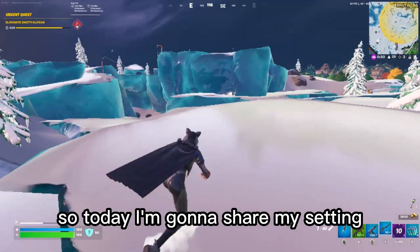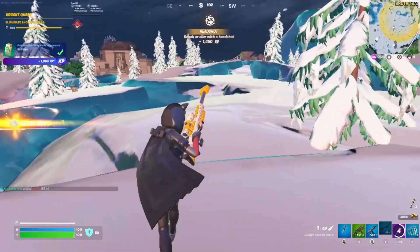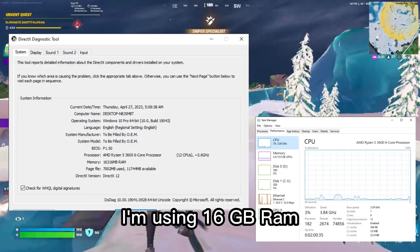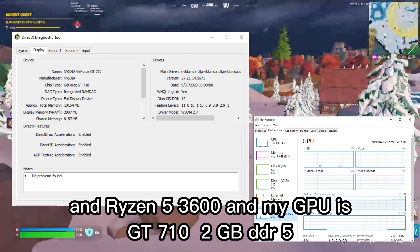Hello guys, welcome to my new video. Today I'm going to share my settings for how I play Fortnite smoothly on my GT 710 2GB graphics card. First, my PC configuration: I'm using 16GB RAM, a Ryzen 5 3600, and a GT 710 2GB DDR5 GPU.